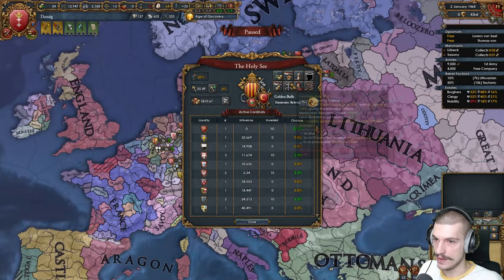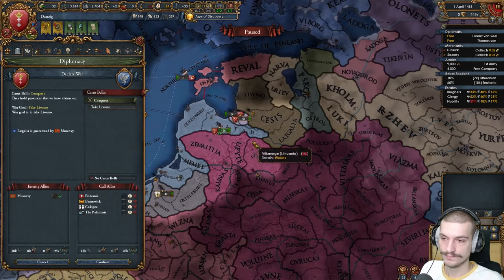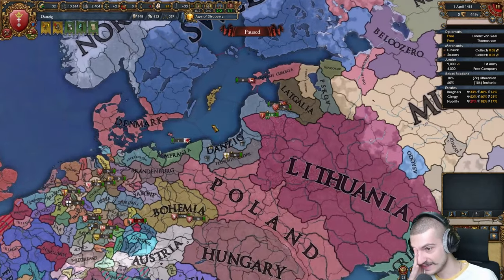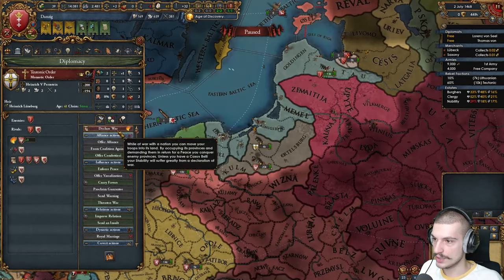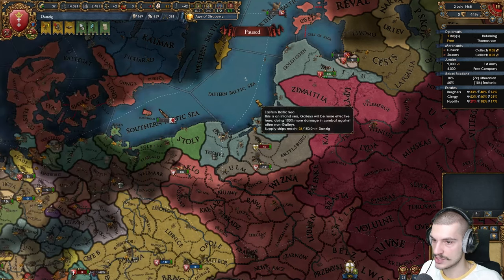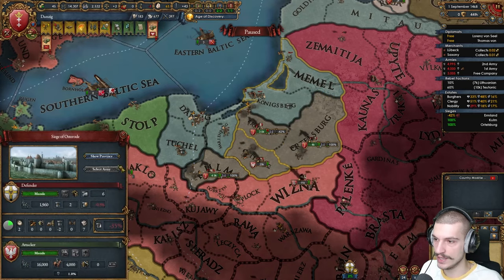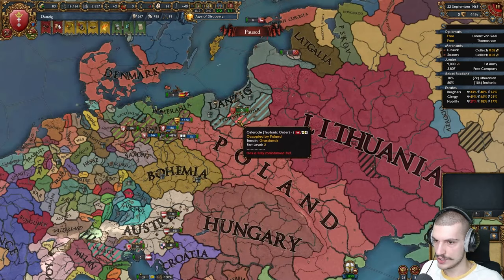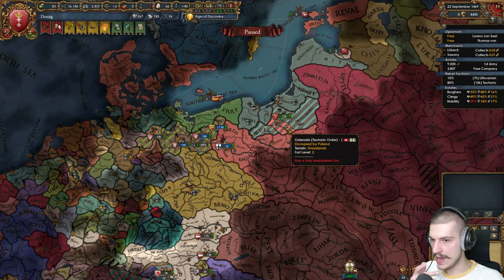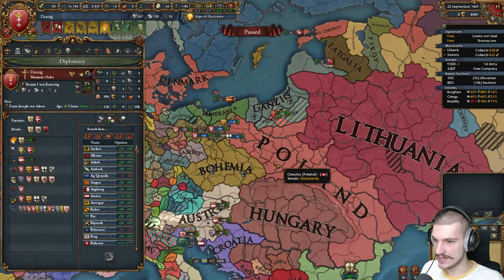Not a good game at all so far, and there's literally no one I can fight. Poland declared on the Teutons — maybe I can take advantage of this. Let's call in everyone to make this quick. I stepped into these three provinces before Poland — they can only get this one. What's their capital? I did forget to mention that I did ally Austria. If I vassalize the Teutons, my boys will come in to help me with Poland.